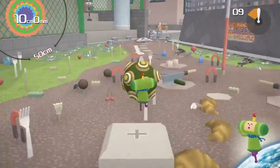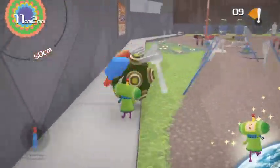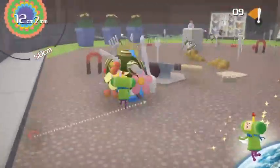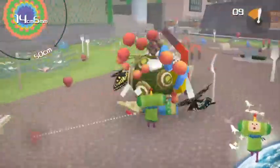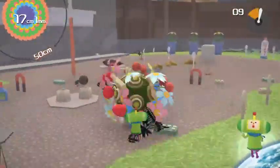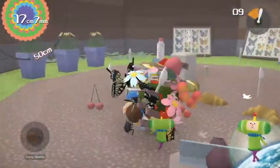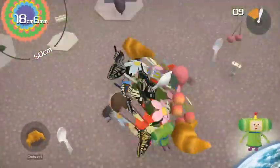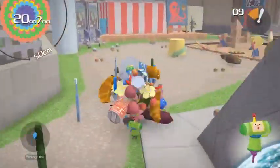The first thing you want to do is just do the any-percent route to get big. There are two things we need in the starting area: one of these butterflies, the swallowtails, and the small dung beetles. There he is. After we get those we just want to get big enough for the canned mackerel, and then we're gonna head out and go this way.